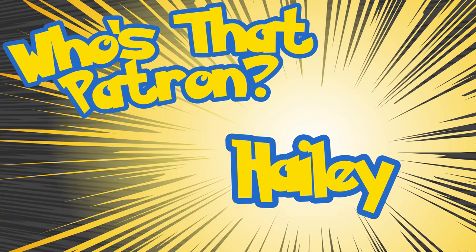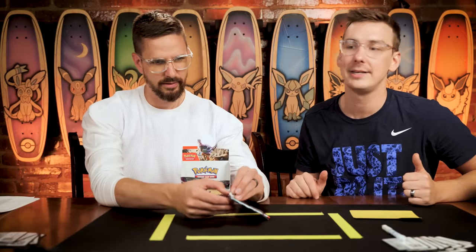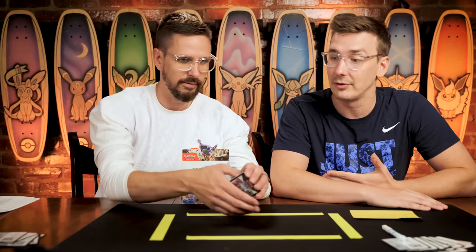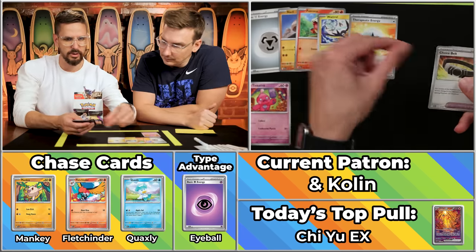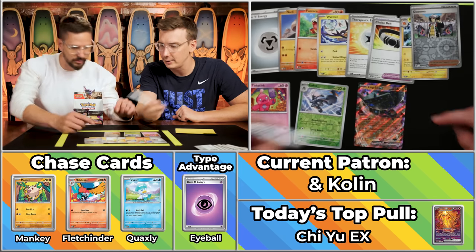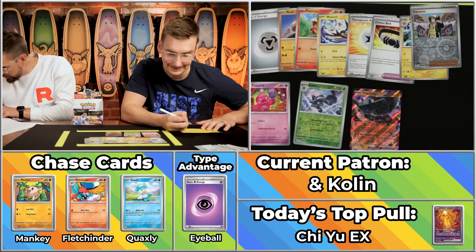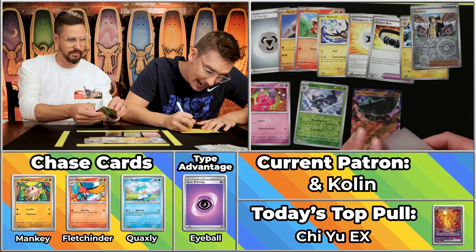Next up is Haley and Colin, who have 14 points already on the season. There's no way to score negative points this season — no more blasted V-star markers, good riddance. The Tinka Tink. The Therapeutic Energy, the Choice Belt, the Pomo. The Low Kick Swills scores, and the Ting Lu. Ting Lu does score. $1.46, so two points — four total on the pack. Going to bring them to 18 on the season.